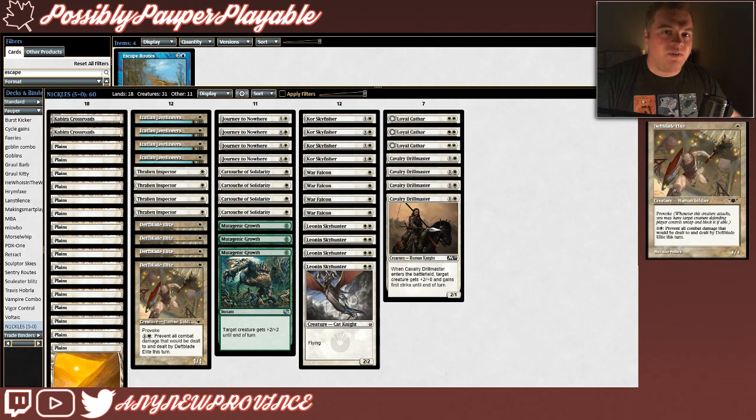Thraben Inspector helps a bit by giving you clues to generate a tiny bit of card advantage and hopefully smooth out any of those inconsistent draws. Finally, we have Deathblade Elite, which costs 1 white mana for a 1-1 with Provoke — a super cool ability. What it means is, whenever this creature attacks, you may have target creature the defending player controls untap and block it if able. The Provoke ability is so useful; we're going to force our opponents to block our Deathblade Elites with creatures that they might need for other purposes and wouldn't have blocked with otherwise. Deathblade Elite's second ability turns it into more of a falter effect — you can pay 1 and a white to prevent all combat damage that would be dealt to and dealt by Deathblade Elite this turn.